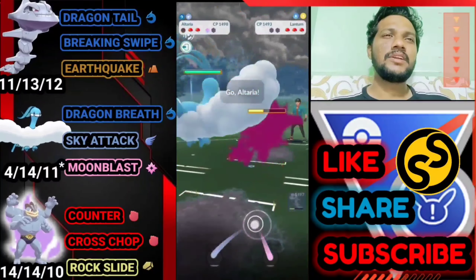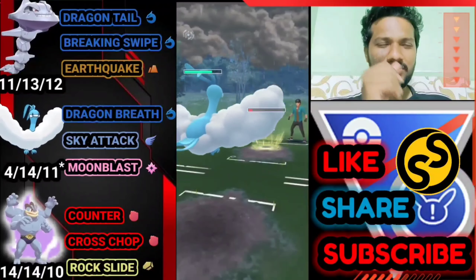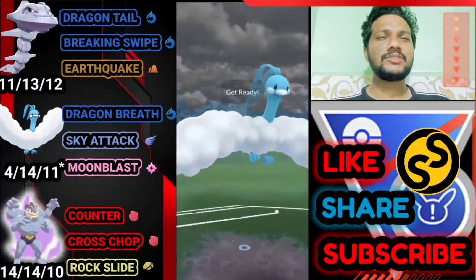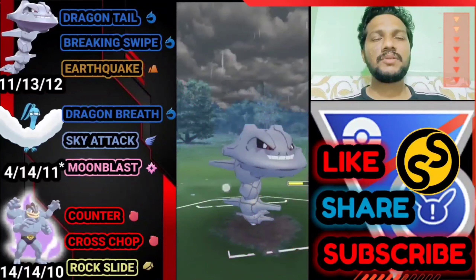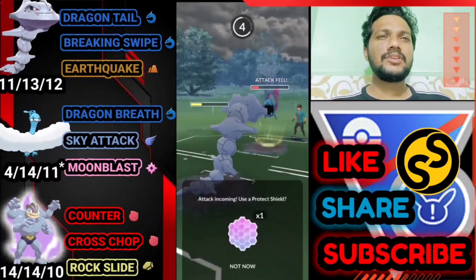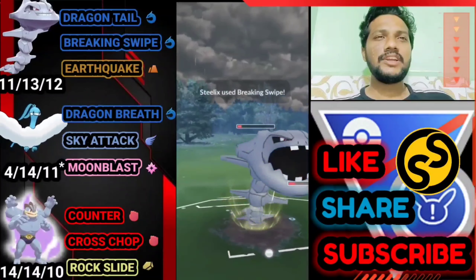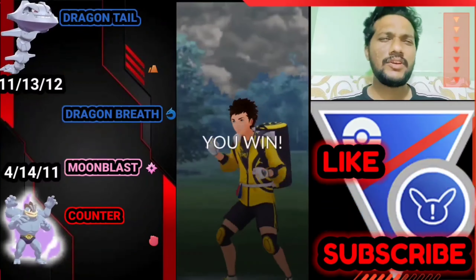One shield advantage now. Letting go of Machamp, bringing out Lanturn to farm with Dragon Breath. Saved shield for the last moment. He goes for Thunderbolt — bye bye Lanturn. He brings out Coalossal. Going for first charge attack then bringing out Steelix for Breaking Swipe — no shields left so we have the advantage. Shielding his Shadow Ball. One more Breaking Swipe finishes him. Only need Dragon Tail for the last Pokemon. GG for us — easy win!